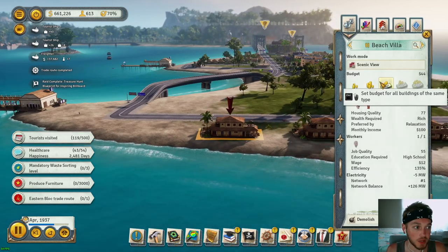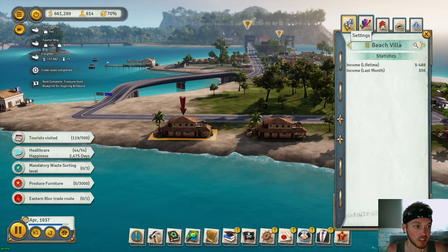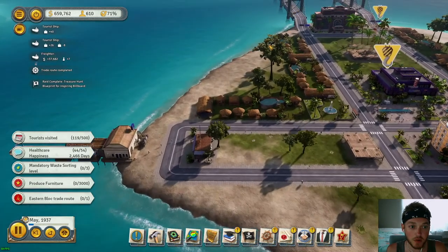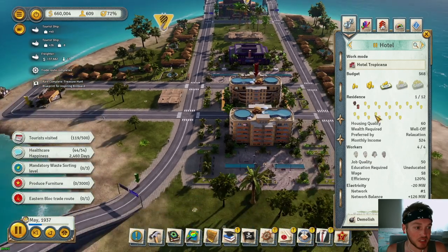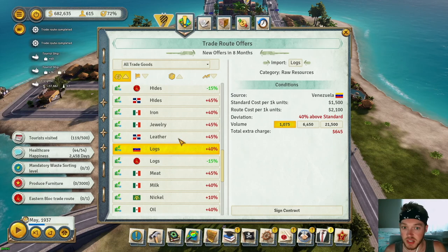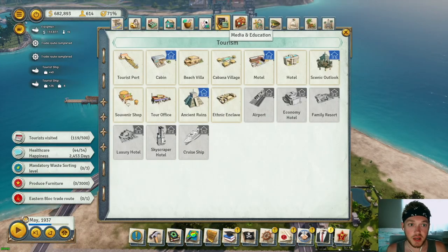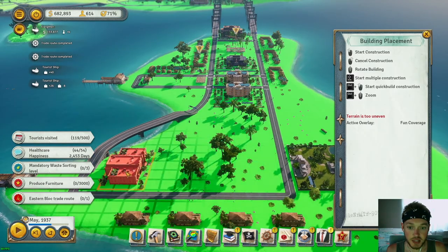We could bump accommodation budgets up to four to improve housing quality — I'm okay with that for all of these. I'll leave the hotel budget for now until we get a few more tourists coming in. I want to build one more entertainment building — going to build the movie theater. Let me think about where to put it so I don't have to relocate everything.